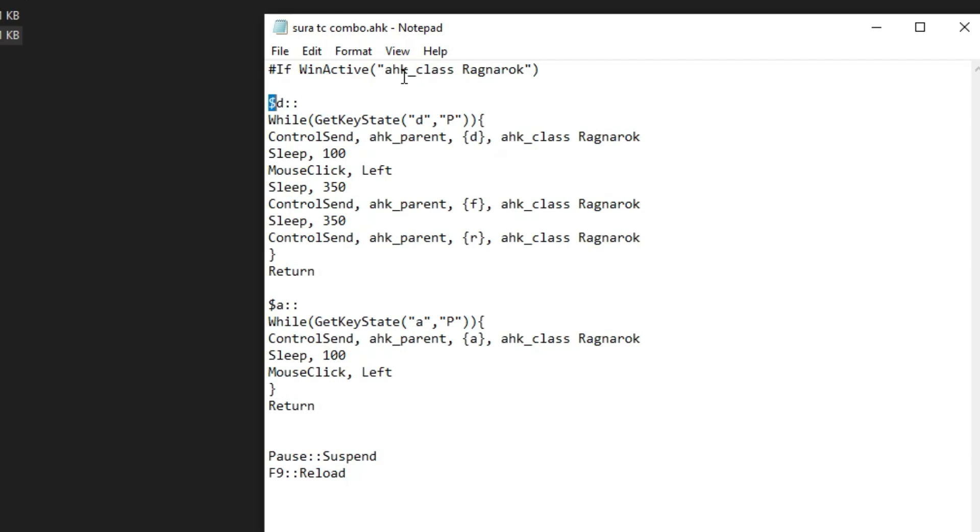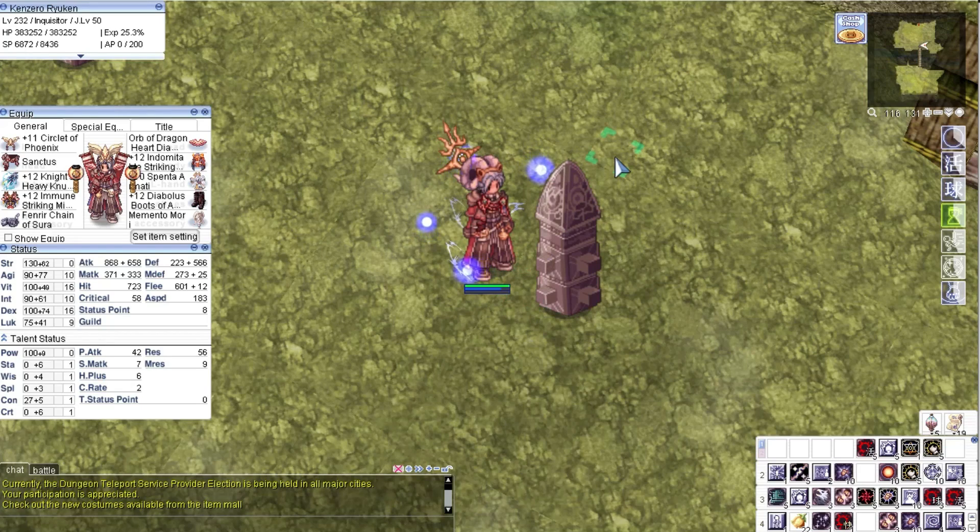Here we can see that the designated hotkey is D. This line assigns a triggering condition for the following events to happen. The set condition here is while D is pressed down. The following lines tell us what will happen if the state of the key is pressed down. First, D will be pressed and a mouse left-click will be sent. Then after a specific interval, the two following skills will be sent. I say specific interval because we will need to calculate this sleep time based on our stats. Let me show you how to calculate it.